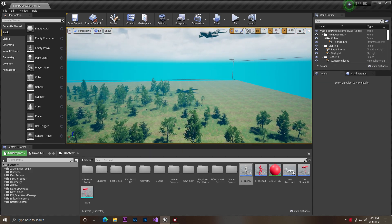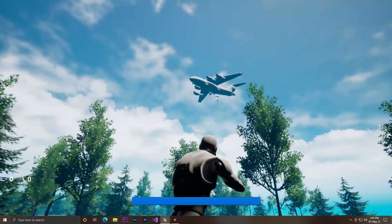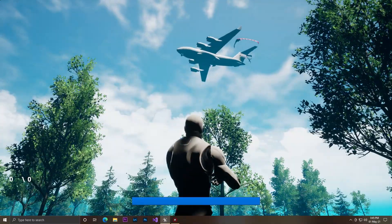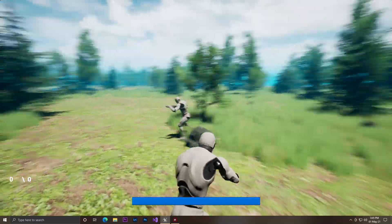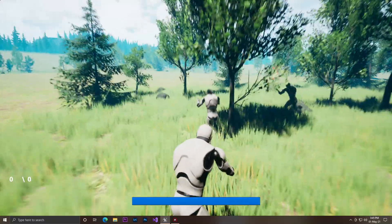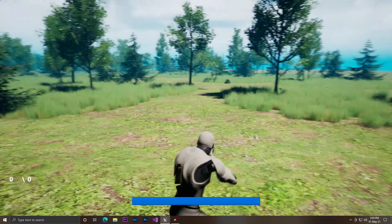Let me show you first how it works. As you can see the plane is coming, and now there is an AI dropping with a parachute. Every 3 to 5 seconds one AI will spawn, and after the AI comes and lands on the ground it will start searching for us, trying to find a random location, go there, and find some enemy to kill.